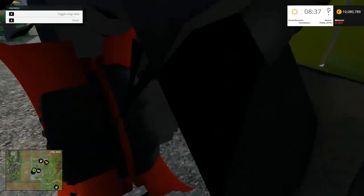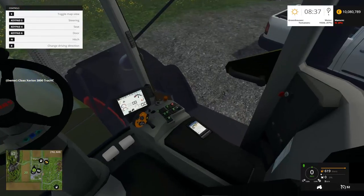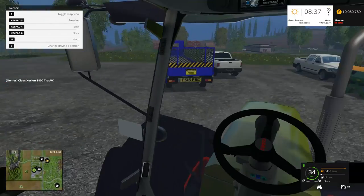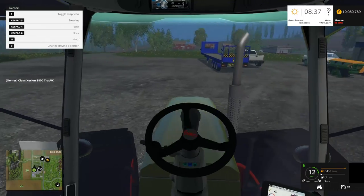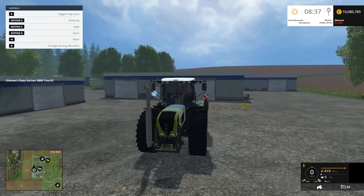All right, here is our Class. We can walk into the tires, but whatever. Let's get in and start it. I want to start by backing it out of here. It's got a nice engine. Let's go to outside view. Keypad one — blinker. Blinkers work.